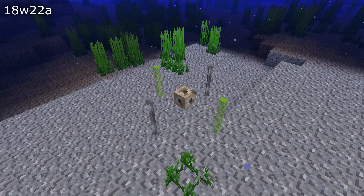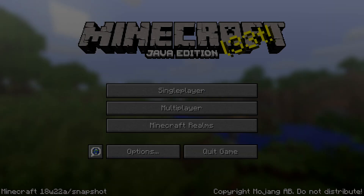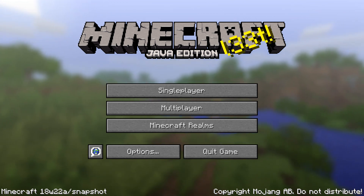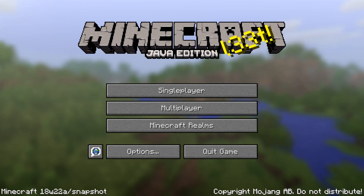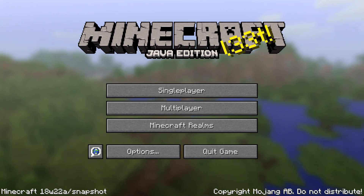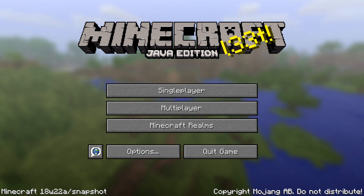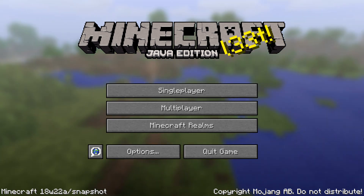There are a whole bunch of world generation and upgrading fixes in this version as well. Trees could generate with leaves that were too far away from the logs, so they would decay immediately — that's fixed. If you upgraded a world that had floating carpets, the carpets would disappear. Rails and certain other blocks next to chunk borders would cause lots of block updates when upgrading from Minecraft 1.12.2 — that's fixed. And if you had a portal along the x-axis, it would break when upgrading when certain other blocks were above or near it.